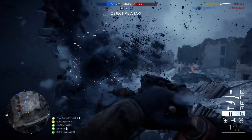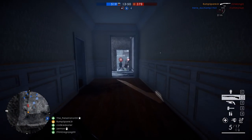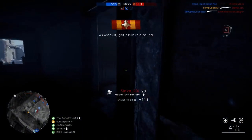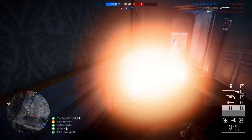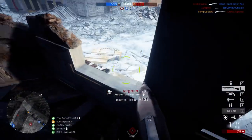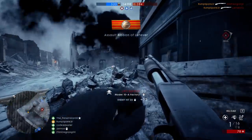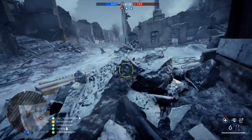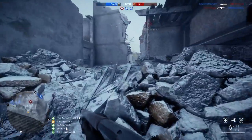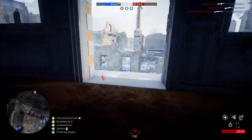With aiming shotguns, for the most part — unless you're using slug rounds — just hip fire. Hip firing keeps you alive. Don't waste valuable milliseconds pulling into the sights, because by the time the enemy spots you, you should already be sending rounds downrange. Keep that quick twitch reaction ready and just hip fire.